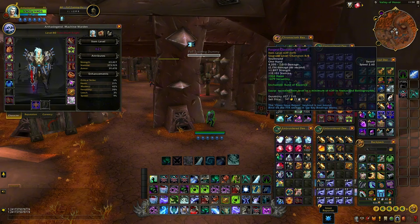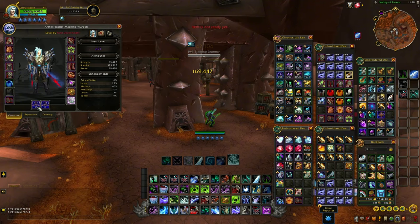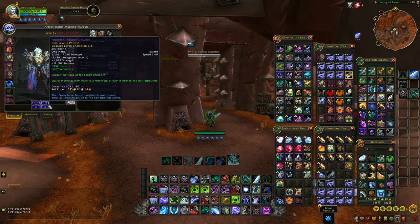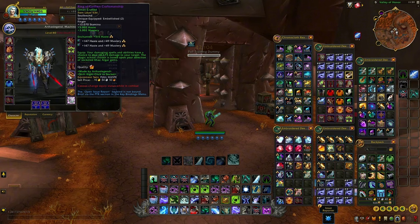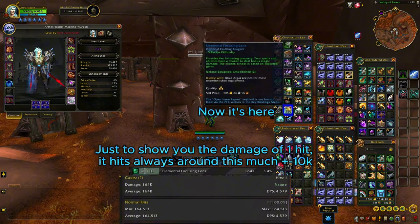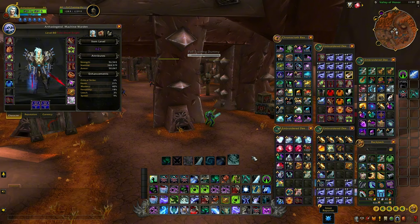For runes: Rune of the Fallen Crusader on a two-handed weapon. For dual wielding, use Razorice on the main hand and Fallen Crusader on the off-hand. For crafting items, note they are three item levels below conquest PvP gear at 636 item level. Use the Elemental Focusing Lens embellishment twice — it procs on DoT damage. If you have too much versatility, craft neck and ring with haste-mastery; if you lack versatility, add mastery-verse sockets or verse enchants to balance out the stats.